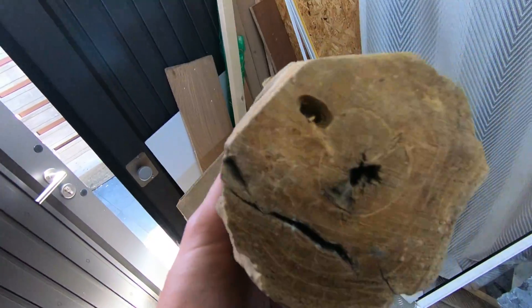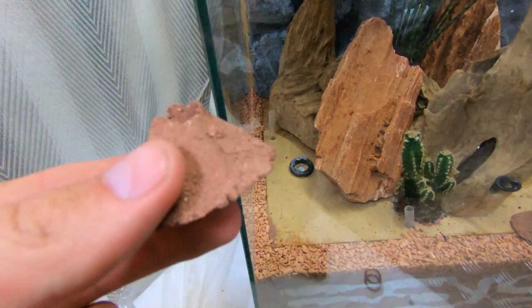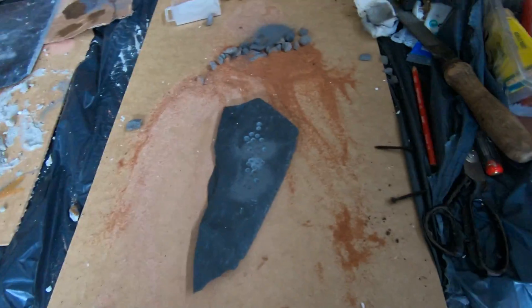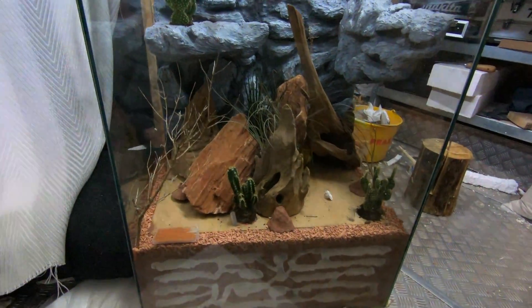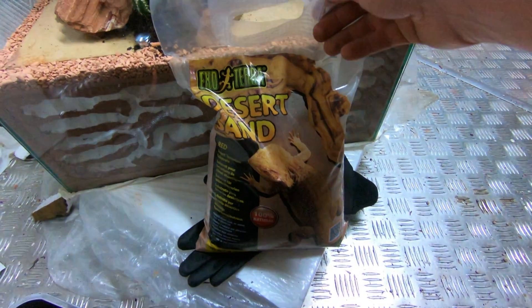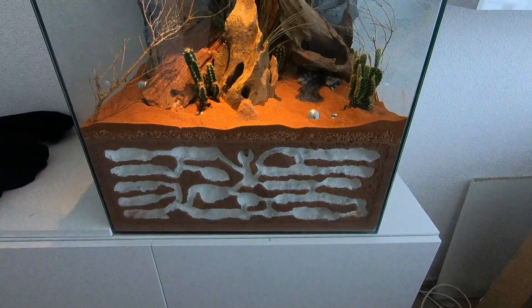For the main nest entrance, I drilled a hole in this wooden object that I glued to the bottom with silicone. I created the side entrances with clay. I also added a river for unlimited water supply — let's hope they don't drown though. The last step: adding the desert sand. I present to you my first ever self-built formicarium.